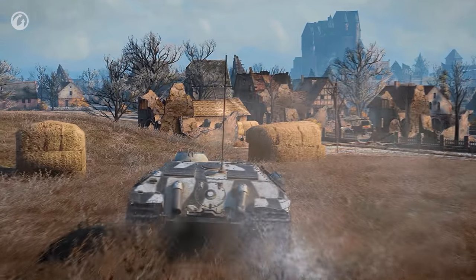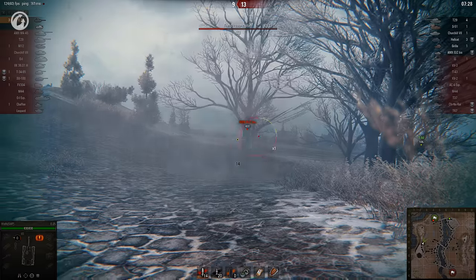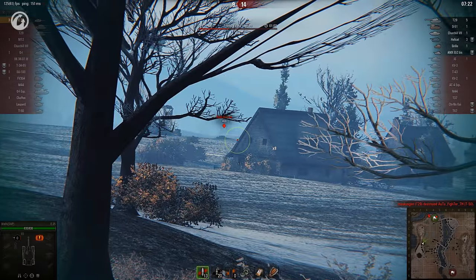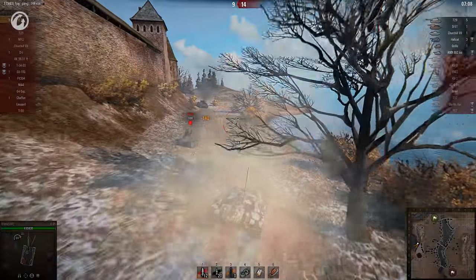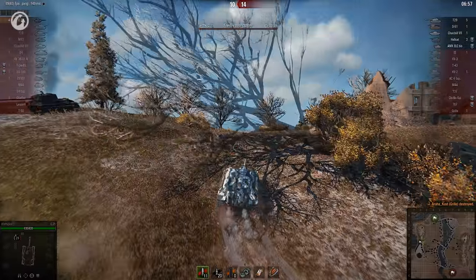All of a sudden, things get serious. The game is two against six, and the base is getting captured. The defender heads to the high ground and attempts a long range reset. The ELC proves to be a difficult target, as the last ally is removed from the game. The Kappa leaves the circle for some reason, and Waifu takes the opportunity to kill an SPG which blunders into the lion's den. The Kappa returns, this time with a friend.